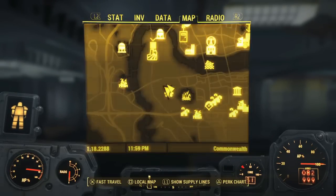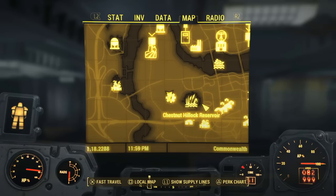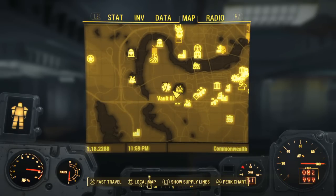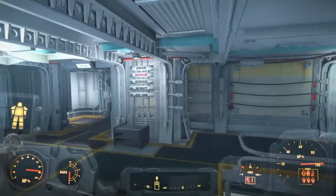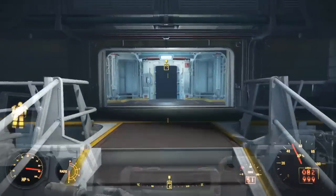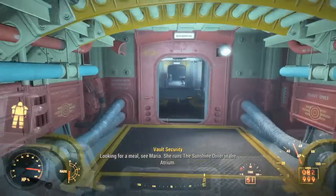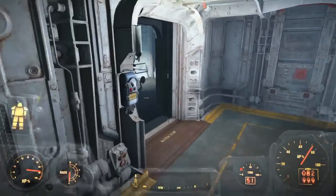The location is in Vault 81. If you don't know where it is, I'm showing you on the map right here. It's gonna be near Diamond City — there's gonna be a little spot near the Chestnut Hillock Reservoir. Vault 81 is located inside a cave, there's gonna be fences and all that. Once you get into the elevator, go to the diner, then go to the residential area and keep going straight. Look for a sign that says Reactor and go down there.